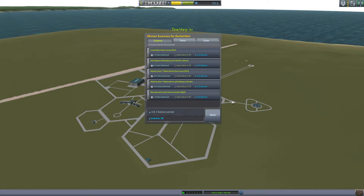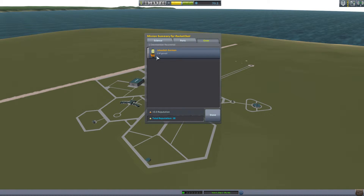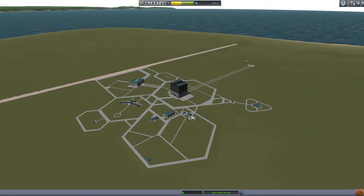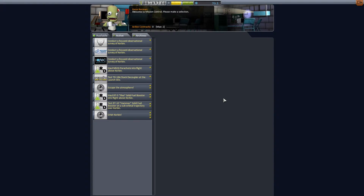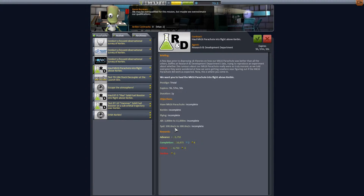At the end of each mission we get a mission summary. We got 22.1 science from that, and there's the list of parts we brought back. I could have gotten rid of the mono-propellant — I forgot about that. Let's go and have a look at what we can do now. We get a lot more contracts now. Some of them are a pain — you've got to get to a certain area of the map and often they're on the other side, so you have to plan those out quite carefully.